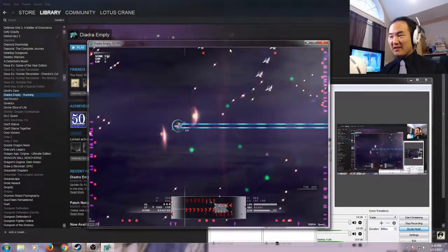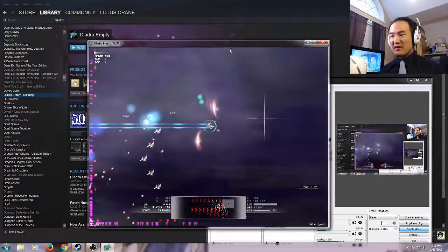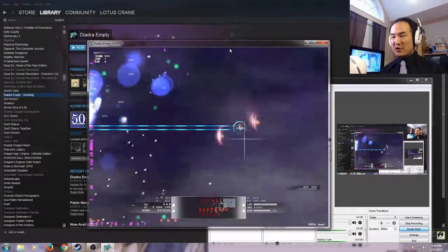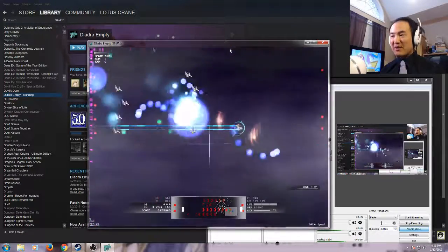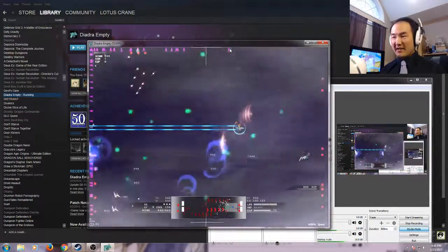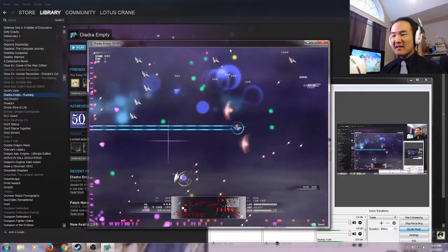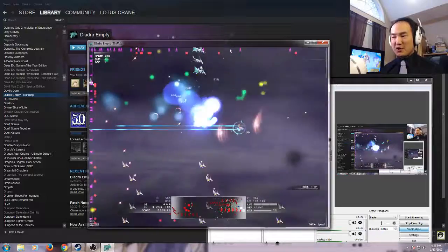Those orange shots I can just destroy with my own weaponry, though they do effectively protect the enemies for a moment. The purple shots I cannot shoot down with my weapons, but that's why I picked the defensive wisp projector option type — which doesn't damage enemies, but it does block purple shots.